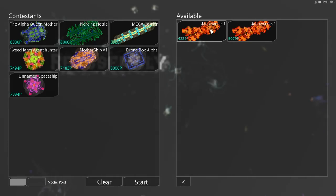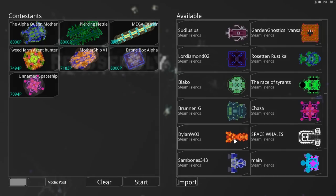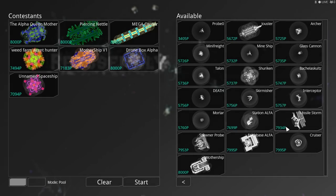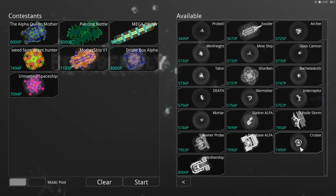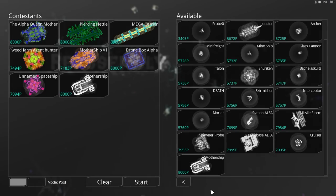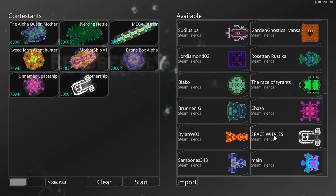I would have loved to throw this faction in but they're just outside the range — I think that's the red faction. Space Whales — oh yes! We've got a few here: a station (can't do a station), Missile Storm, Spawner Probe, Farm Base Alpha Cruiser. For 7,995 P I think we'll go for the Mothership class because that looks like the biggest class and probably the most balanced.